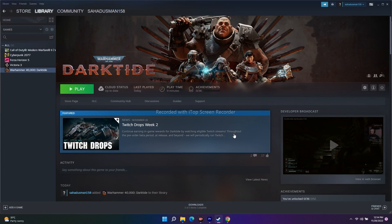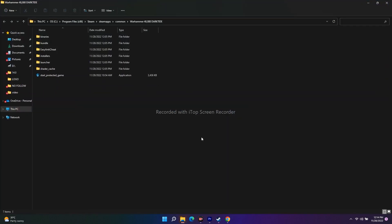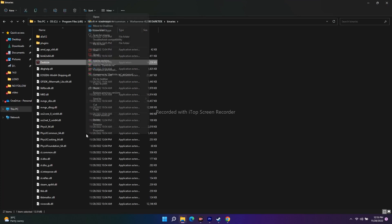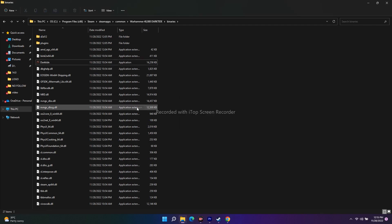You should also run the game as an administrator. Method one: In Steam, right-click Warhammer 40,000: Darktide, go to Properties, click Local Files, then Browse. This opens the game's install folder. Open Binaries, right-click the Darktide executable, go to Show More Options, then Properties. Under the Compatibility tab, check 'Run this program as an administrator', click Apply, then OK.